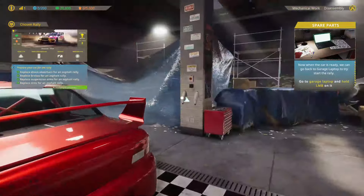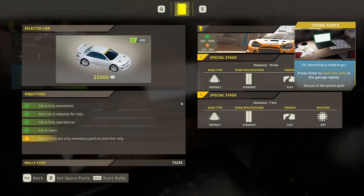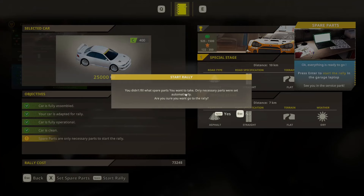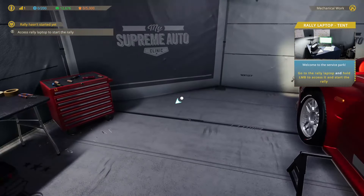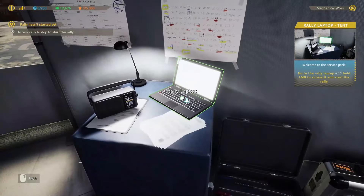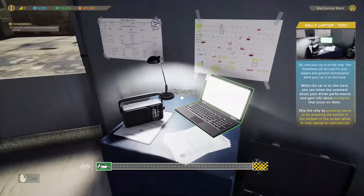Okay, spare parts aren't necessary. Let's press Enter to start the rally. You select what spare parts you want to take. Welcome to the service park — go to the rally laptop and hold to access and start a rally. Do I get to drive? In the rally laptop you can check the current status of your car, your current place, and send your car to the next special stage. Your car is ready, so let's end the service.